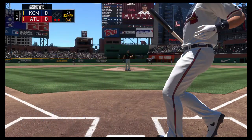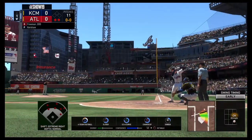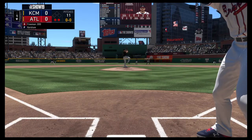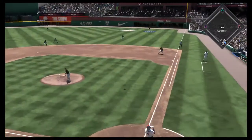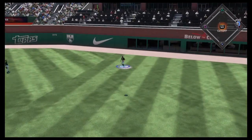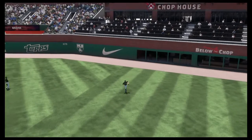Swing and a miss on the changeup and there are two gone. Bases empty with two out, and coming to bat next is one of the best run producers in the game — left-handed hitting first baseman Freddie Freeman. Dawson's there and that's the third out.